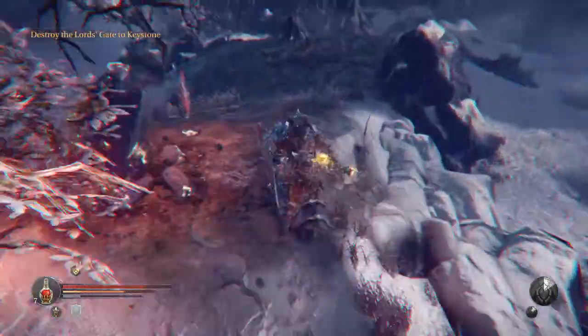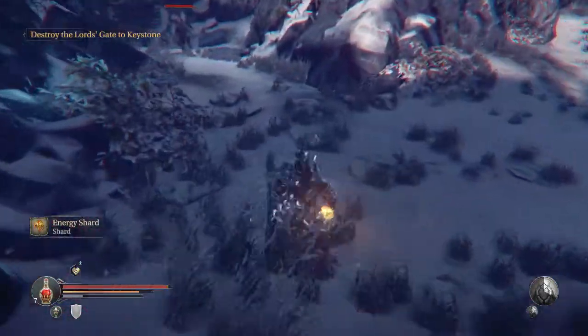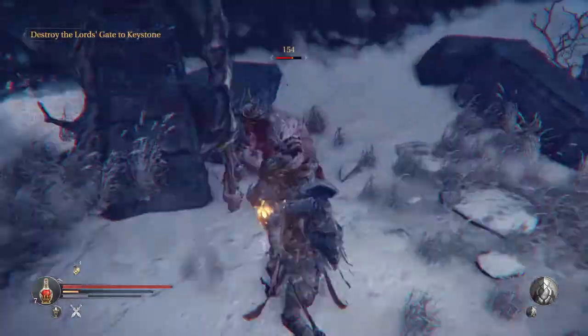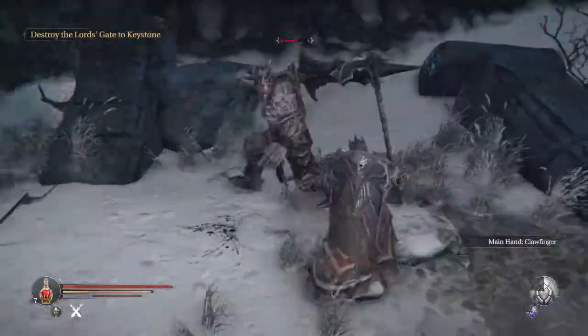It costs a ton of mana at this point because it is level three shelter, but it also restores a ridiculous amount of health. And because we took down this guy's tyrant heart, we can actually kill him without worrying about him coming back to haunt us.